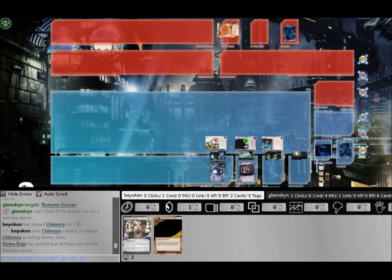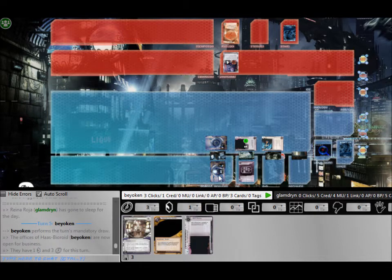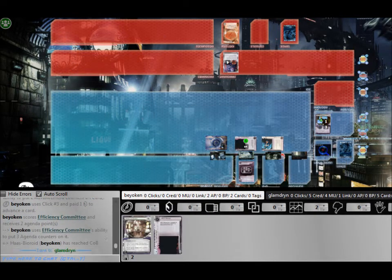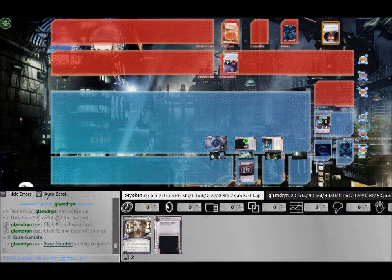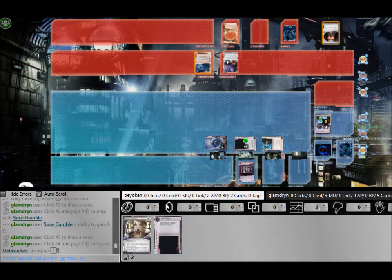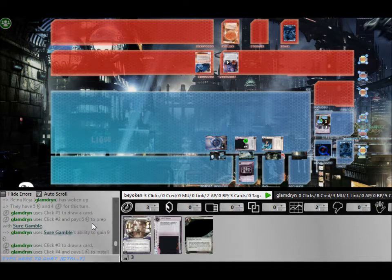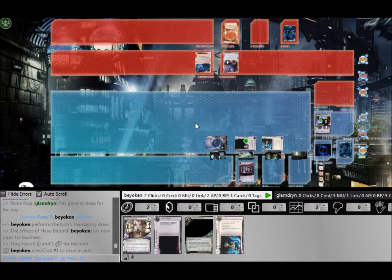It is basically no different from scoring an AstroScript in NBN. I definitely won that score, however at a cost. I misplayed by rezzing the Eli on R&D which left me with insufficient credits to defend my remote. So after rezzing my Chimera, I had 1 credit left. The only way I was going to score the Efficiency Committee was to use my Shipment from SanSan, so I did that.